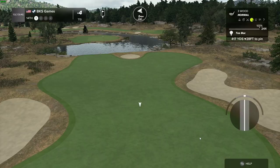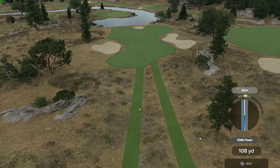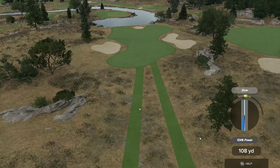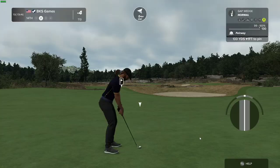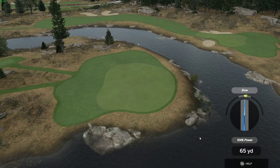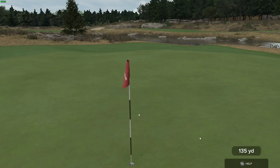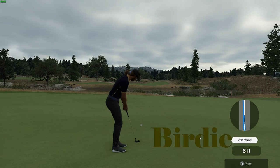Here we have a par four hole. This one's fairway bound. This one's about 135 yards to go — might be a bit long. That's going to work just fine on the approach. Let's sink this for birdie and peace out — this one's tracking. Wow, amazing! Five under par at the moment.